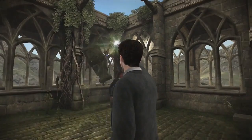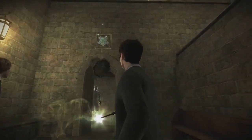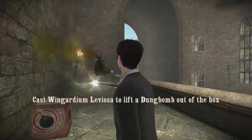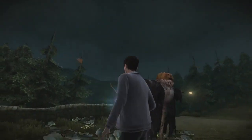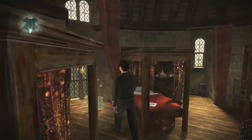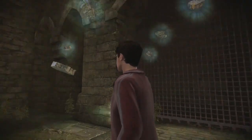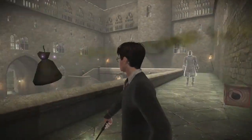You have Wingardium Leviosa, which is used to levitate items. The game has so many uses for this spell and it's one you'll be using throughout most of the game. You can use it to move obstacles, launch projectiles, or even summon collectibles. In the previous game you'd use Accio for some of these tasks, but in this game Wingardium Leviosa covers those same functions. You can even launch dung bombs using it.